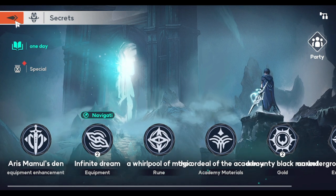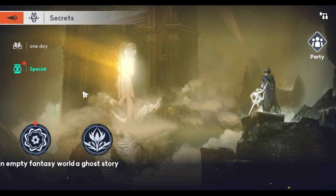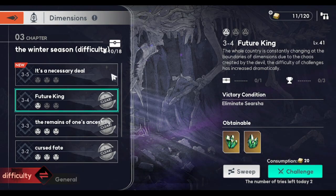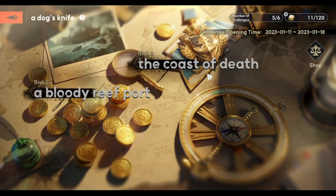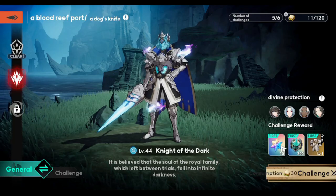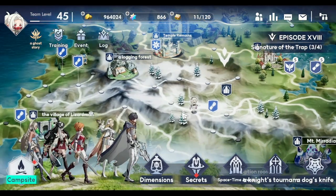Leveling up is also crucial. The special content also drops gems, and all content in Secrets drops gems for the first clear. Dimensions also drop gems for the first clear. A Dog's Knife as well drops gems. I haven't cleared some because I'm low level, but first clears give gems throughout.